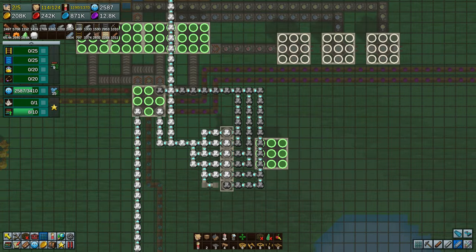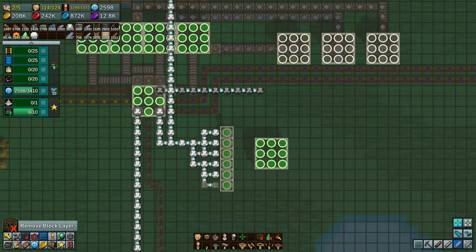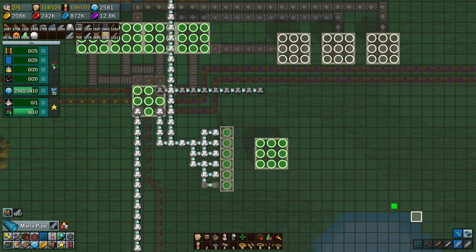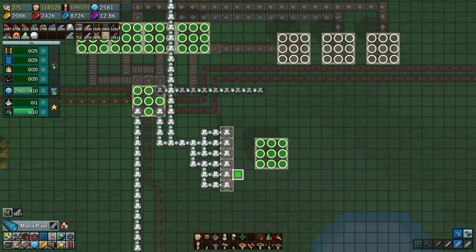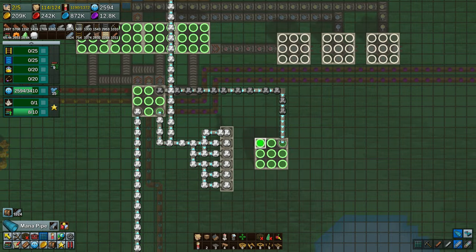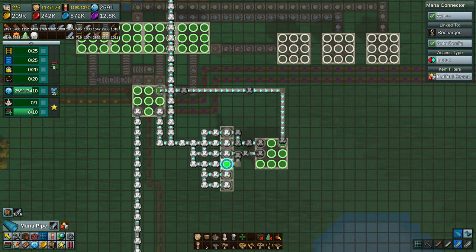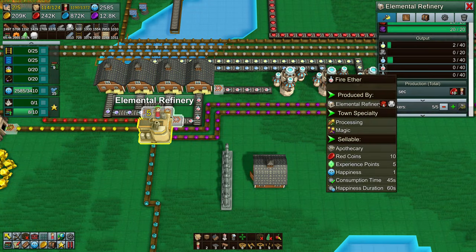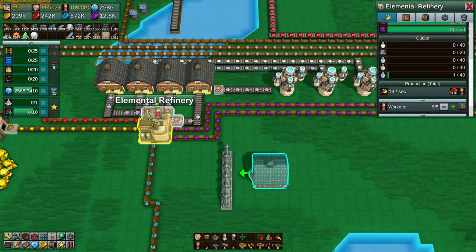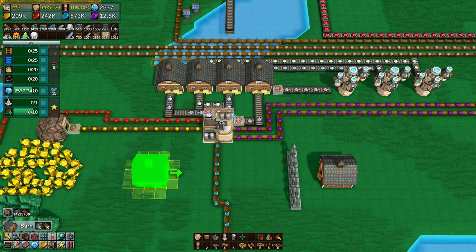I'll just show you that with the mana — you can see I'm using the mana pipes, all underground, which is a lot cleaner. But the depleted ones are coming out, they go into the chargers, rechargers, and then back into storage or back into the buildings you want them to go into. It is a bit messy. The way I ended up playing was just making loads of new ones and deleting the depleted ones, because until you get later on where you get the mana charger building — which is much faster — these things just didn't seem to work unless I'm using them wrong. Answers on a postcard.